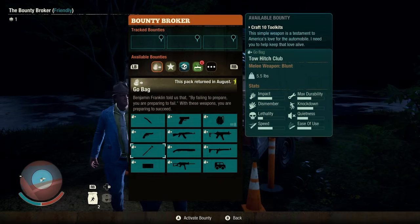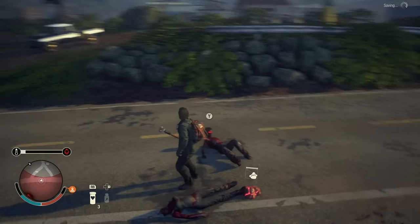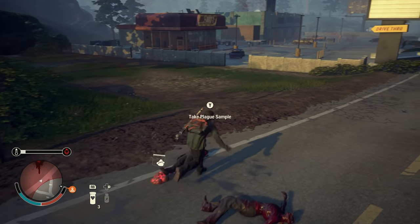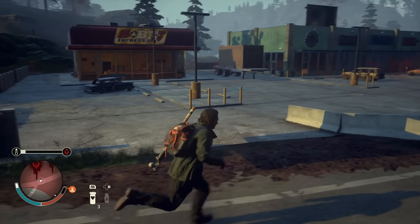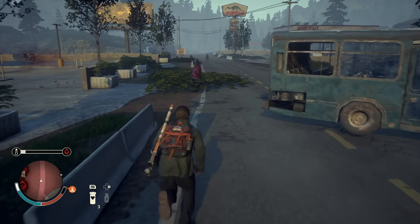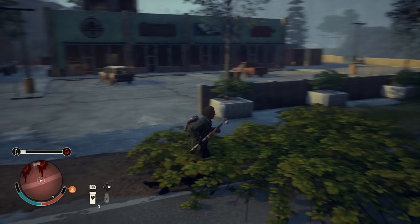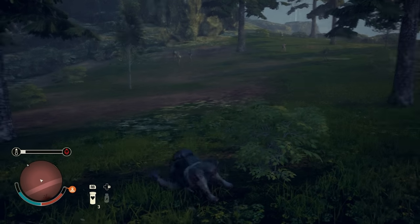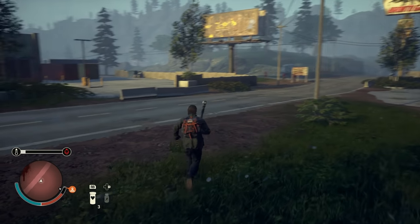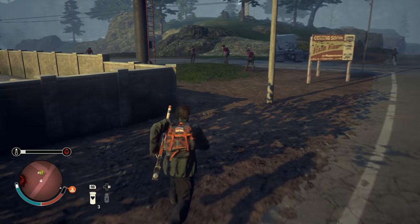Next up, we've got the Tow Hitch Club. The bounty for this is to craft 10 tool kits, which are the repair kits for your car. If you want more clubs, they're going to cost 750 influence each. What it is is a blunt weapon that has slightly above average stats, and it's also very well-rounded. It's one of those weapons that I'm like, it's kind of meh — slightly better than meh, good, but it's the very minimum of what you would consider good. What really holds it back is the ease of use isn't too good, so it eats up your stamina. And for having kind of an average ease of use, it also has a pretty average durability.